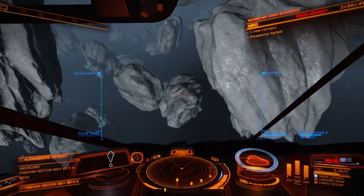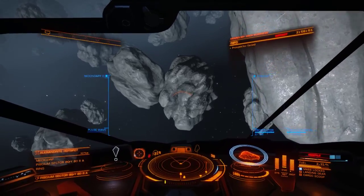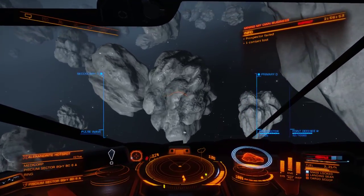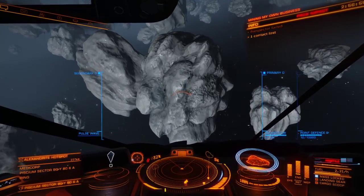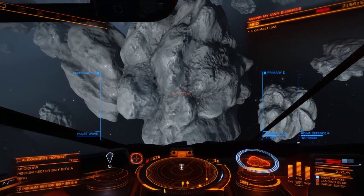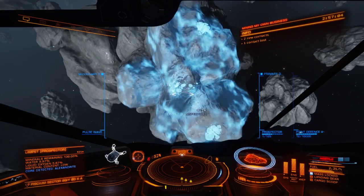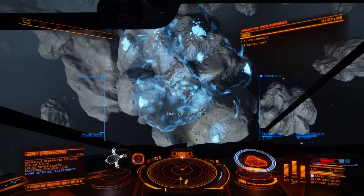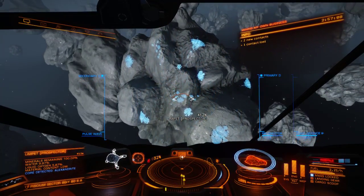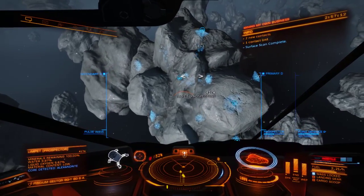The Prospector Limpet will scan the asteroid. That one had very little red on it, but it's an asteroid with fissures.